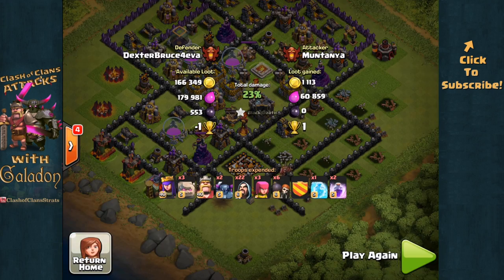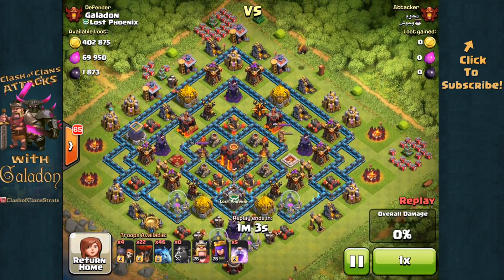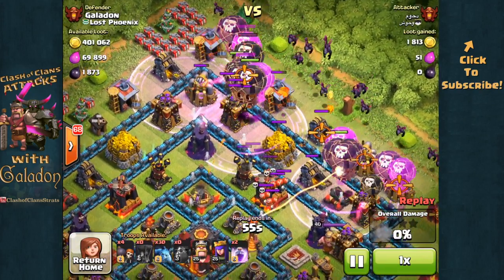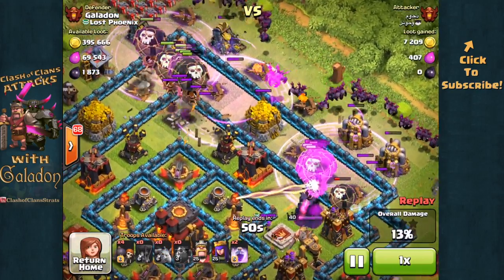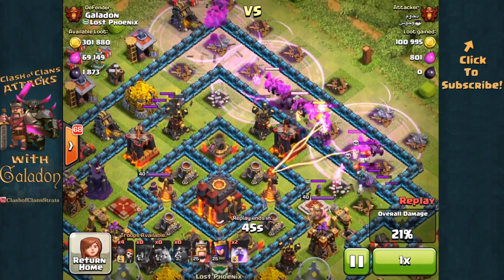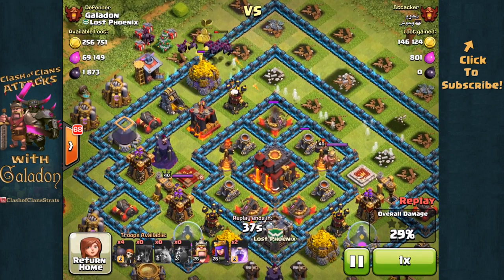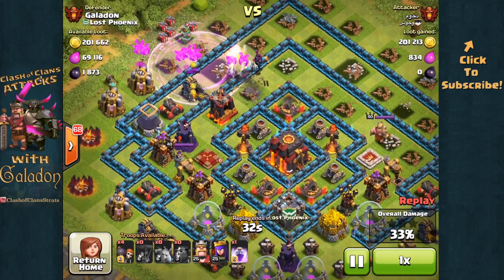Dexter's base didn't quite save him any trophies that time, but he did only lose one. Every now and then those base setups work out just perfectly. Here is another recent attack on the Galatrap 3.0 — you can see only a single Lava Hound was brought to this battle, and that was a big mistake. The attacker fell victim to the Galatrap anti-air; three rage spells placed along the outside perimeter pretty early, which really prevents those balloons and minions from having any success getting deeper into the village.